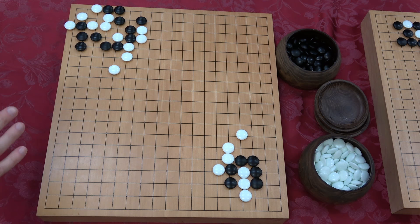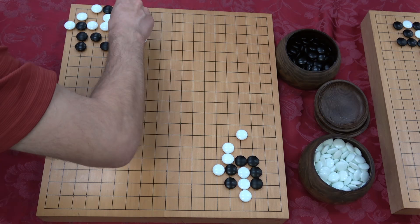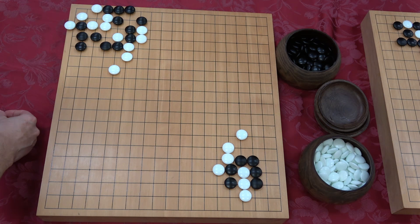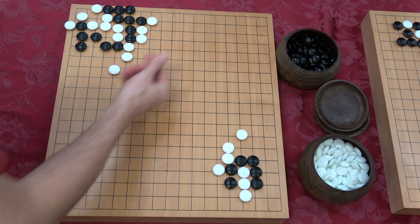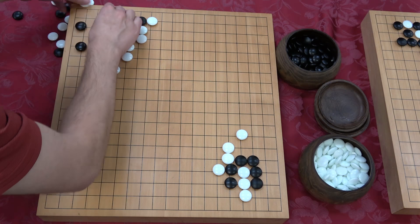White to play — you can just take the one-one, but there's a better move. Atari from this direction! You can't connect — that's self-atari, shortage of liberty. So you have to take. Next move for white: drop down, atari. If you connect, that's atari. Look at that — that diagonal was beautiful!